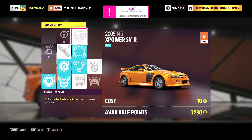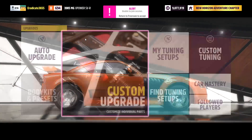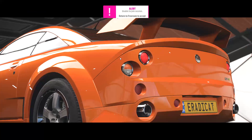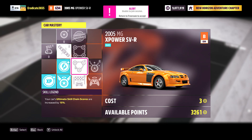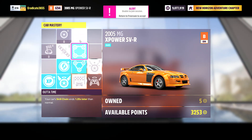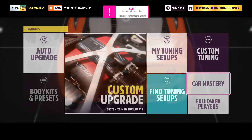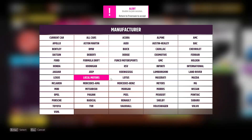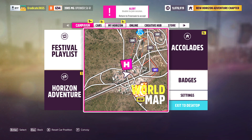They did actually end up refunding all the skill points that you would have used on the MGs, so I have over 3,000 skill points now, which is pretty nice. They also reset the skill mastery tree for all the MGs that you've already bought. If you go to one of your MGs' car mastery trees you'll see it's been completely reset, and given that they changed the car mastery tree to include a regular wheel spin and 10 Forzathon points, you can use all of your refunded skill points to get the regular wheel spin. You can still even just buy the MGs and farm the regular wheel spins that way.